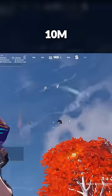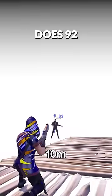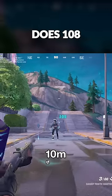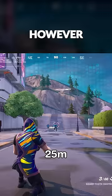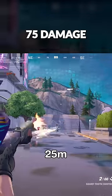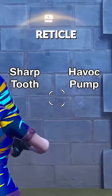However, when you get over 10m away from the opponent, this is where things change drastically. At this distance, the Havoc does 92, whereas the Sharptooth still does 108. At 25m, the Havoc Pump stops doing damage, however the Sharptooth will still do 75 damage, and the Sharptooth will only stop working after 73m. Plus, it has a smaller reticle and a tighter spread, so easier to hit shots at range.